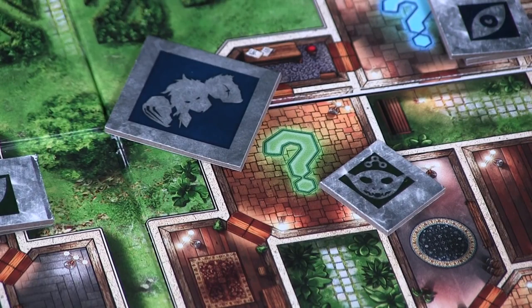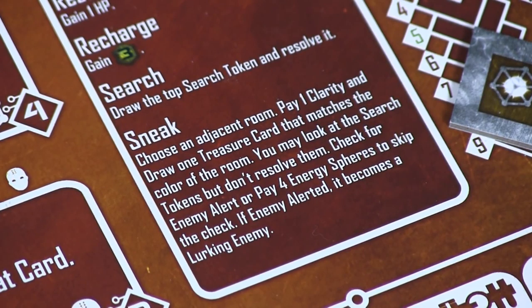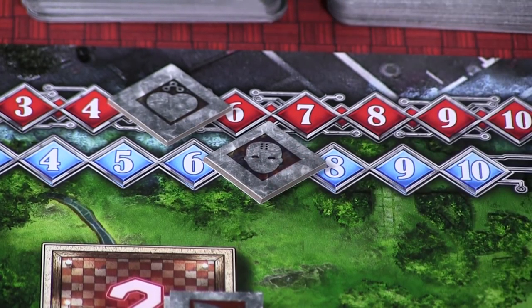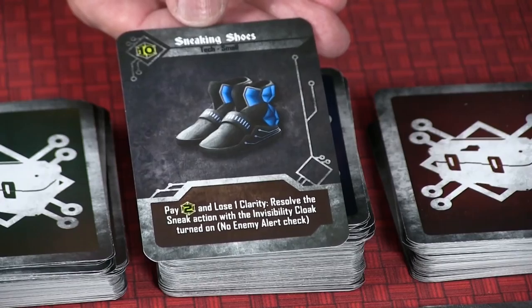There's even a little goblin — reminds me of a Ferengi — who shows up and you can buy and sell things from him. The fourth action is sneak, which allows you as an individual — not as a group — to sneak to one of the adjacent rooms with a visible question mark that hasn't been encountered yet. You can spend one clarity to select a treasure from the deck of the color corresponding with that room's question mark.